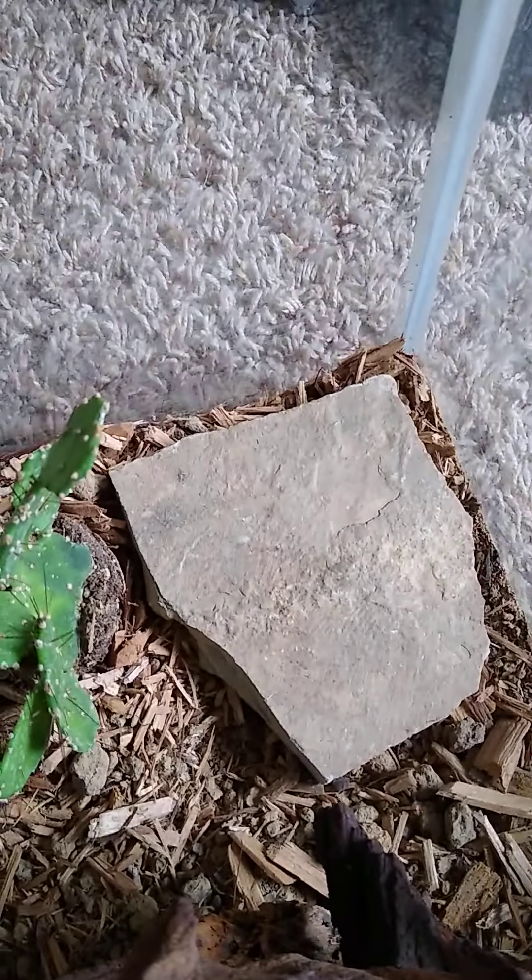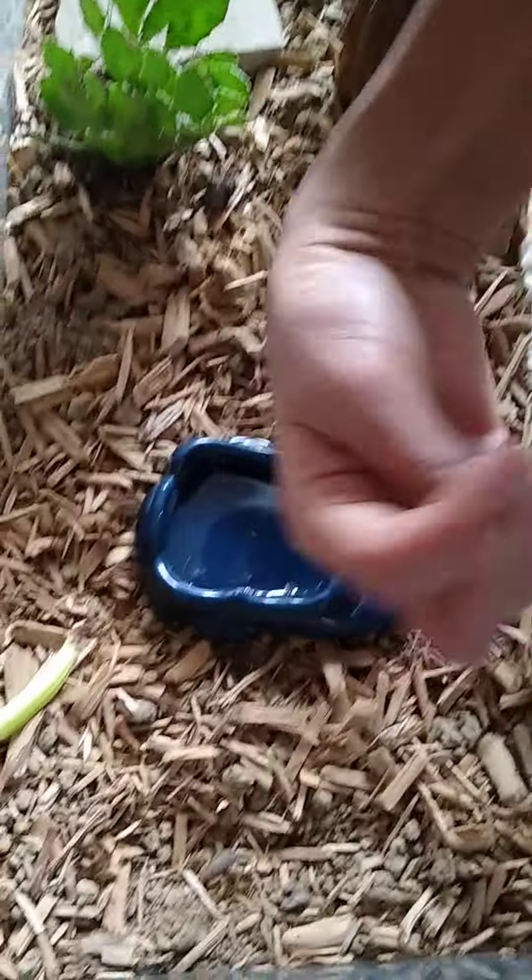I've had two of them — one died, but I've had two and they're both fine. It doesn't appear that he's under there, so I'm going to put his rock back. He might be under there or in here. Not finding him is not a bad sign — sometimes it's not a good sign either. Let's check under his water dish. There he is. Zoom in closer, please. There he is — big guy. He's an adult. These scorpions only get that long.